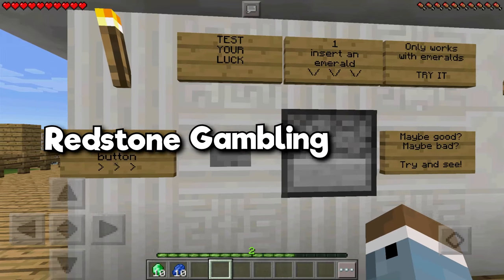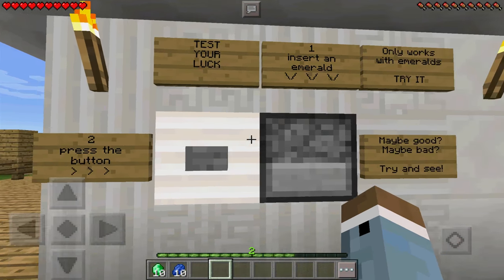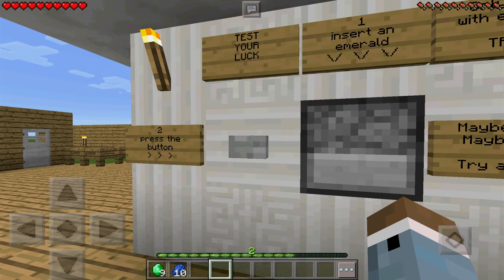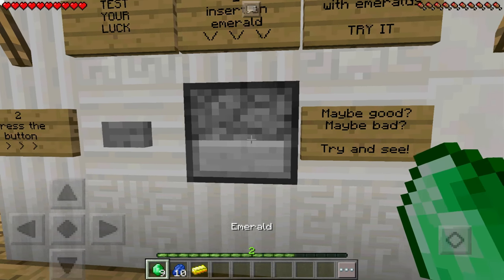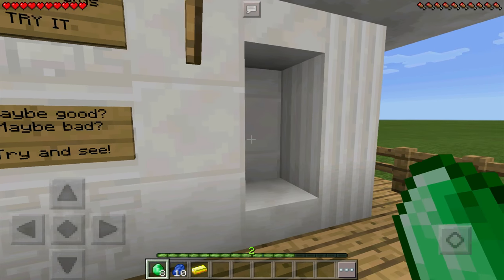This next build is an awesome one — it's a redstone gambling machine. Basically what you do is insert one emerald, then hit the button to test your luck and see what you get in return. I got a gold ingot — okay, pretty bad, you would not want that. So let's try it again and see what we can get.